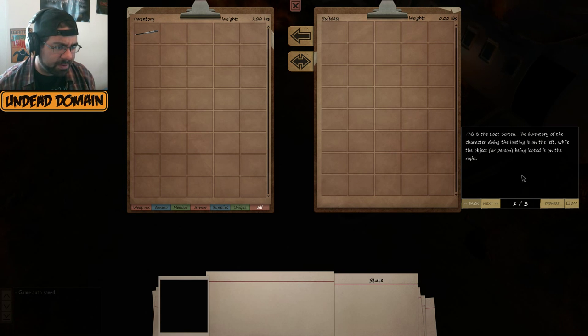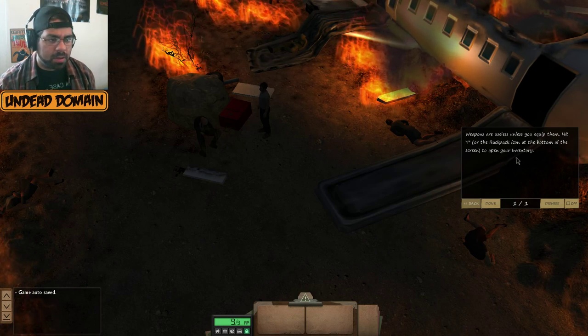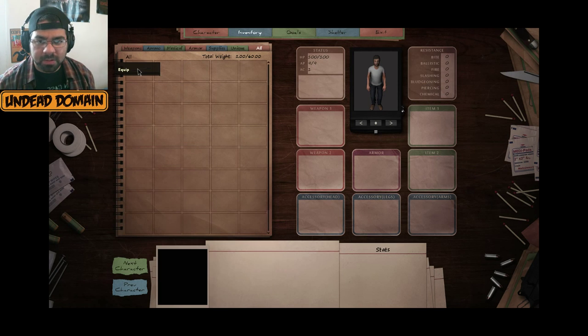The loot screen shows looting on the left and your inventory on the right. Left-clicking an item selects it; a single arrow pointing left moves everything from the loot container. For now, just select the bat, hit the left-facing arrow to transfer it, then hit the X button to close. Weapons are useless unless you equip them — hit I to open inventory, then right-click to equip.